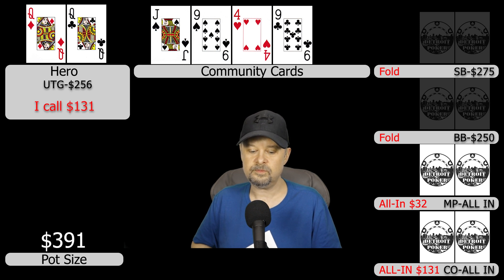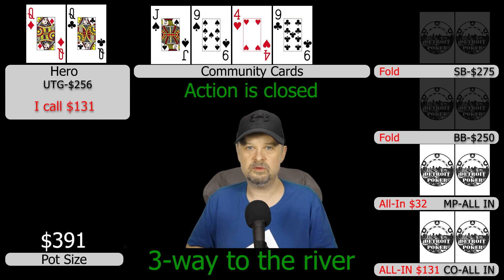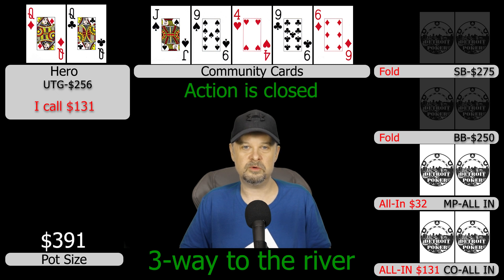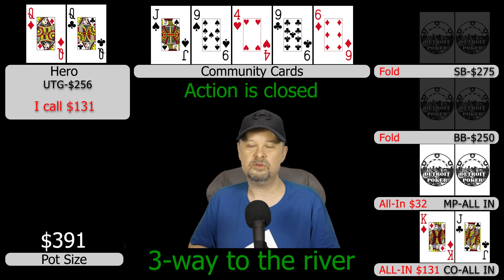We go to the river three ways with all action closed. The river comes a six. I show my hand quickly, the cutoff looks very disappointed and shows king-jack offsuit, and the middle position player shows jack-seven offsuit. We scoop the pot.